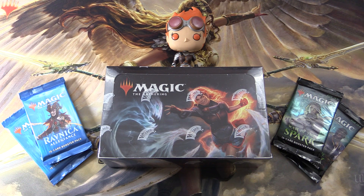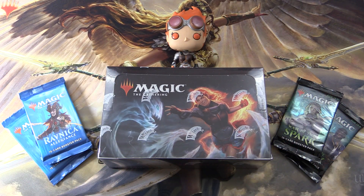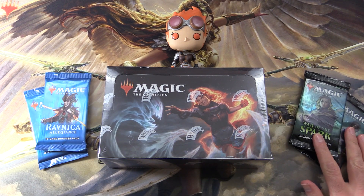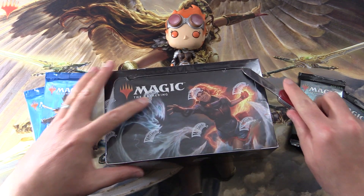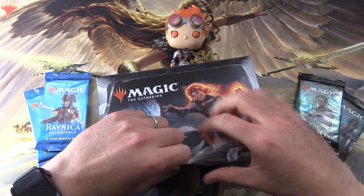Today on MTG Unpacked, we're cracking more packs for patrons. We're getting stuck into a brand new box of Core Set 2020, also cracking a couple of packs of Ravnica Allegiance and War of the Spark, so let's get stuck into it. This is for a new patron who's at the Jackalope Behemoth tier.